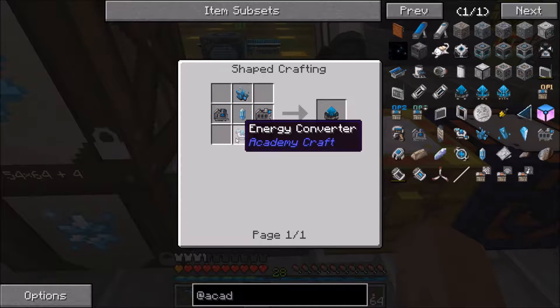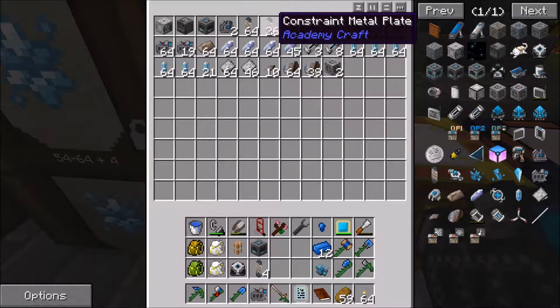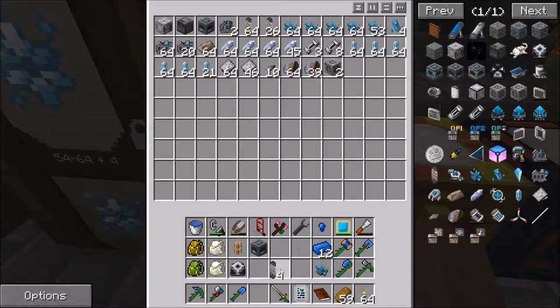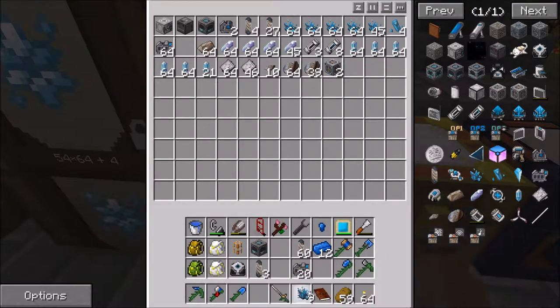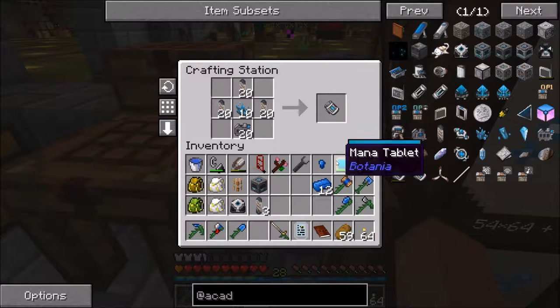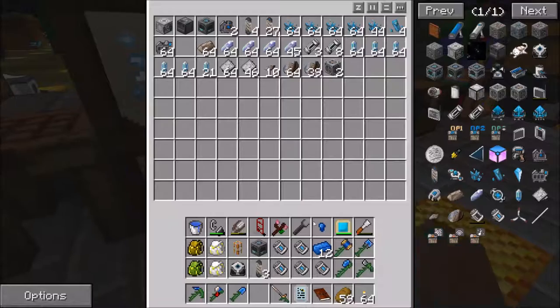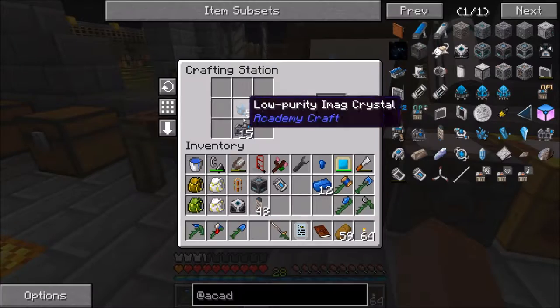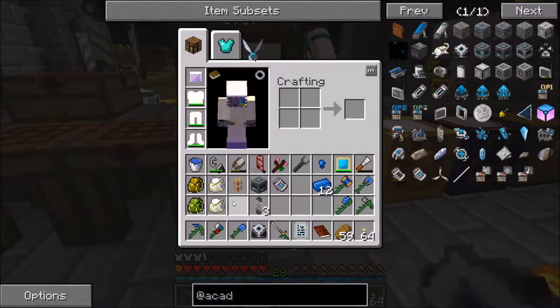Oh, you're an upgrade to the previous one, which is an upgrade itself. Data, crystal, three things. One of these, three — let me grab 10 of these, 60 of these, 10 of these. Data, low purity — three of those. Probably not that many since they don't stack. Let's just grab a few of them. Now — let's go plop this down really quick so it's not taking up space. 24 blocks — don't know if it's spherical or a circle.